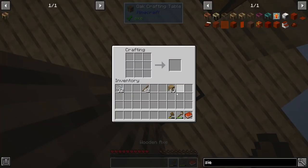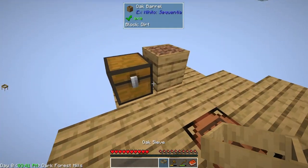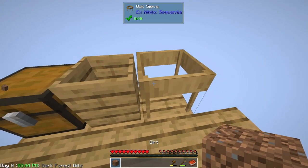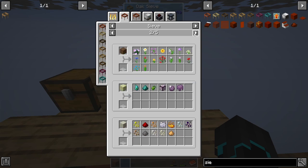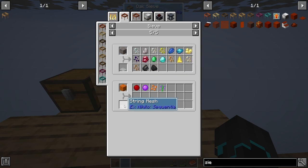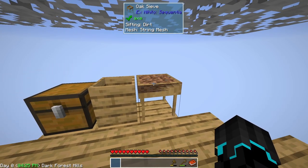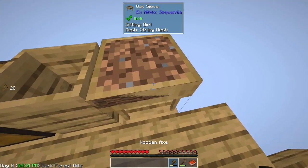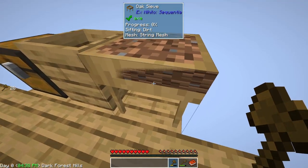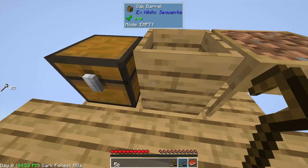We can make a normal sieve out of oak blocks and use it to get other blocks. If we put in dirt or sand we could get some stuff. We need the string mesh of course, so I'll make the string mesh and put it in the sieve. It's now sifting the dirt and I'm not sure what to expect — it says there's a progress bar at zero.